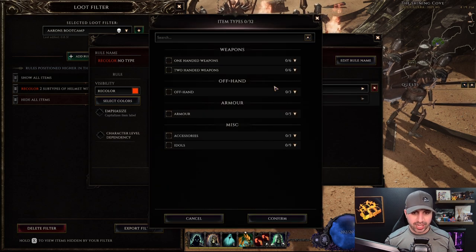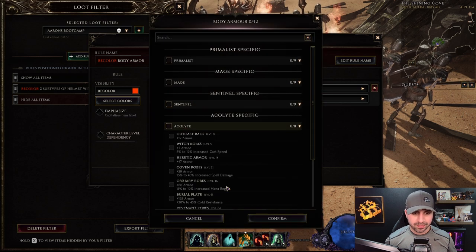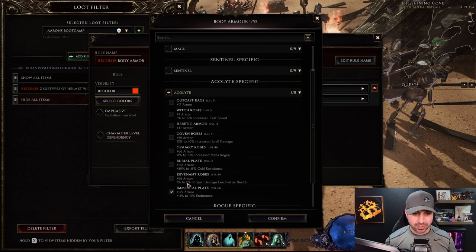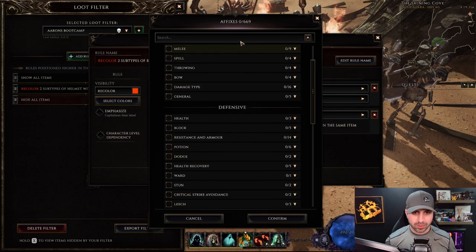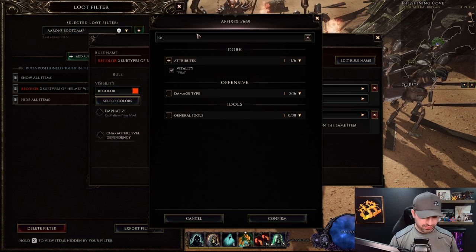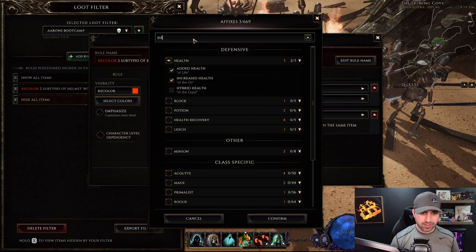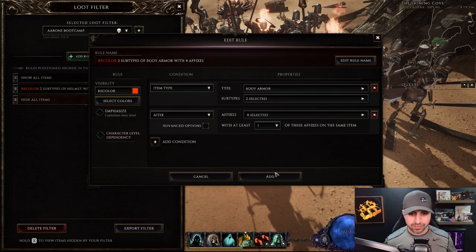I'm going to do this next one a little faster. Body Armor, Acolyte — for the base I want Endurance and Mana Regen. For the affixes I'm looking for Vitality, Health, and Intelligence.